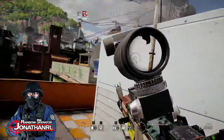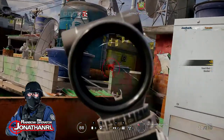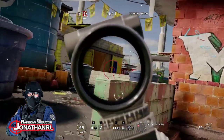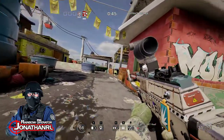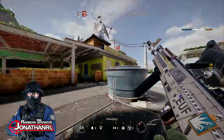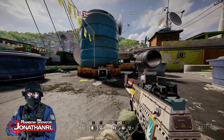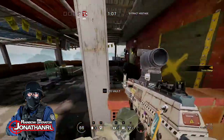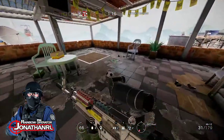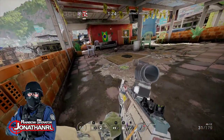Don't worry about it — we got ambushed. They're defending the outdoors here so we are gonna slowly advance and see what we can find. Here's why you don't pick Fuse on hostage — because if I were to set that thing off in a room where the hostage would have been, I would have killed the hostage. There is absolutely no Rainbow Six Siege player alive who hasn't used Fuse to kill the hostage at least once.